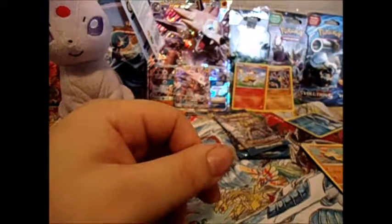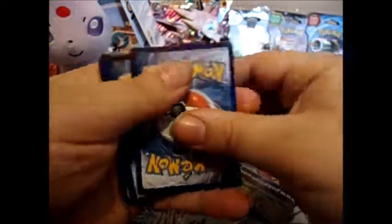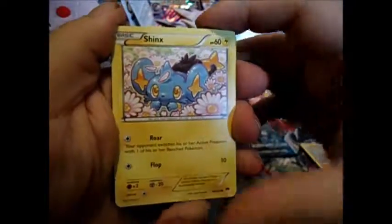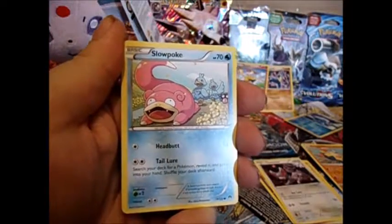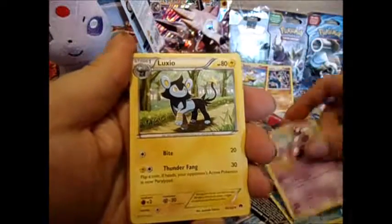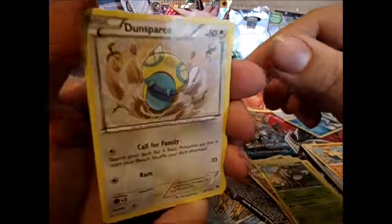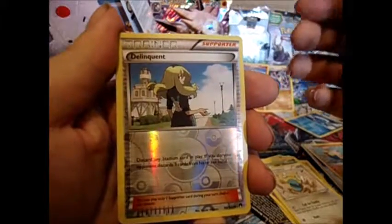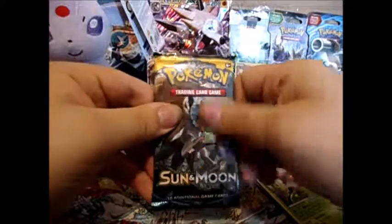Set the energy over here — next up, Breakpoint with the Luxray Break. One, two, three, one and two. We have a Shinx, Spritzee, Glameow, Slowpoke, Scraggy, ooh Luxio, Durant, Dunsparce, and a reverse holo Delinquent — that's pretty useful. The rear of the pack is a Lilligant. All right, last pack — let's hope for some magic!